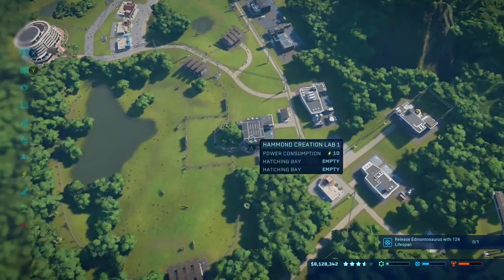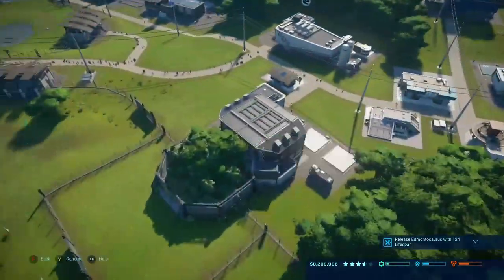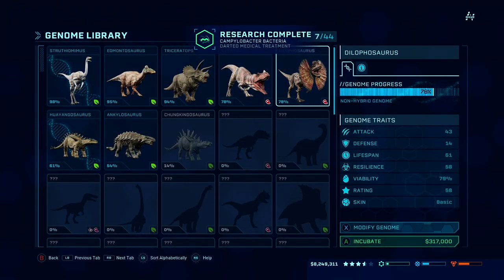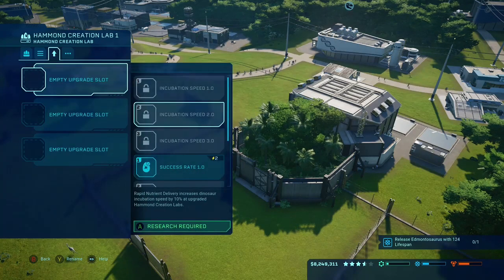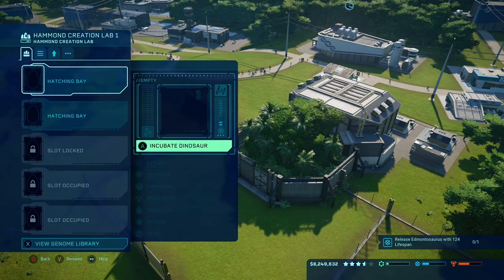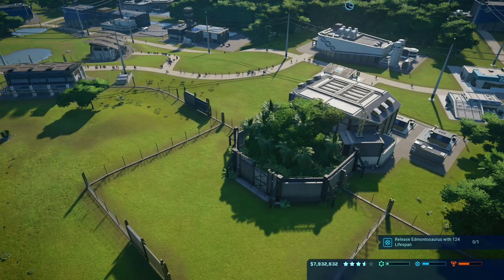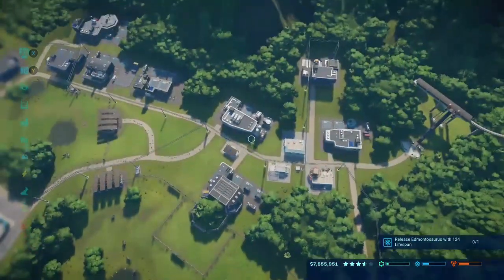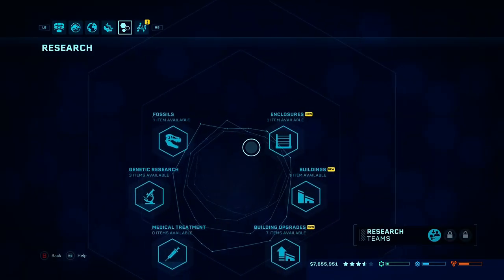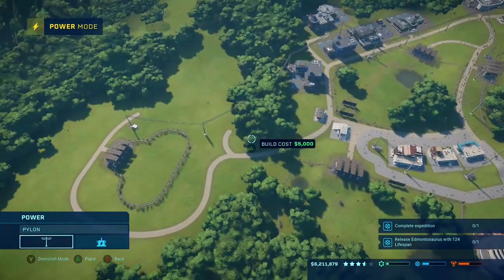I can't get chunkingosaurus yet, but what I could do is incubate dilophosaurus and get them in their own paddocks. That could help increase our rating here because I really want to get up to five stars for this island. I want to leave on a good note — so I think I'm going to incubate at least two of these guys. While that's working out, let's do more research — the enclosure one. Perfect.